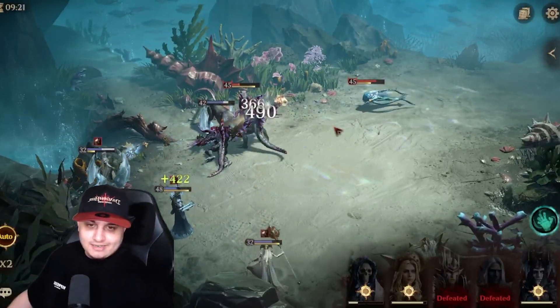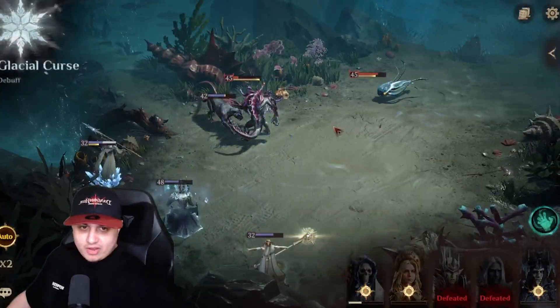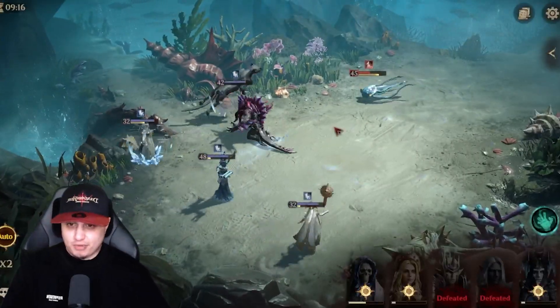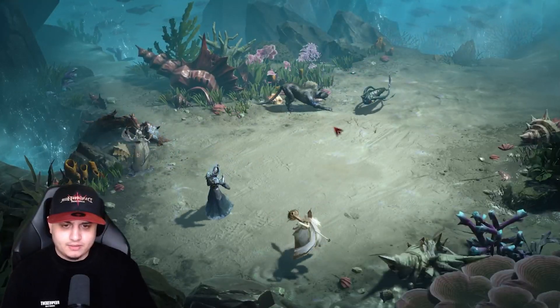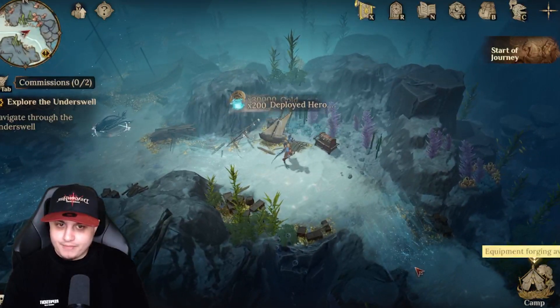Got an 18 — pretty sweet! Last one was a two, though — I definitely need to practice my dice rolling. Come on, let's take them out! Vorish does some pretty decent damage for a support-based hero. He looks scary though — wouldn't want to see him in a back alley!